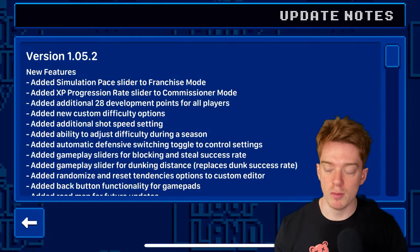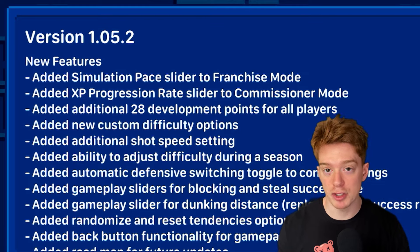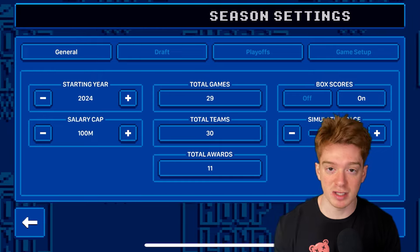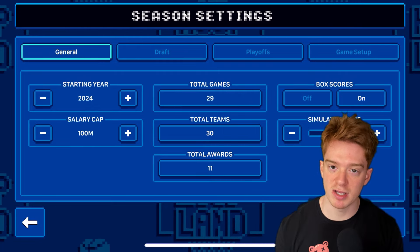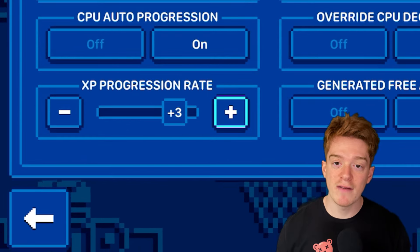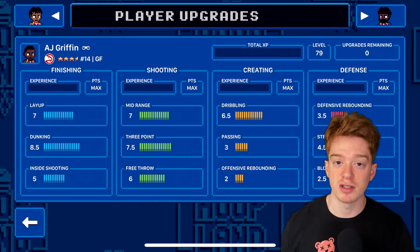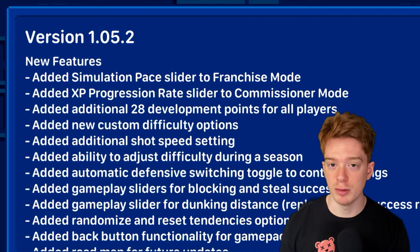The first feature in the new 0.5.2 update is simulation pace being added from commissioner mode over to franchise mode. Previously, you could only scale pacing 0 through 5 and 0 through negative 5 in commissioner mode. Now you have the luxury of choosing a specific team and scaling it so your scoring, assists, and rebounds stay the same, but you can be more specific. In commissioner mode game setup, there's also a new XP slider — younger players will gain XP faster and older players will gain it slower.